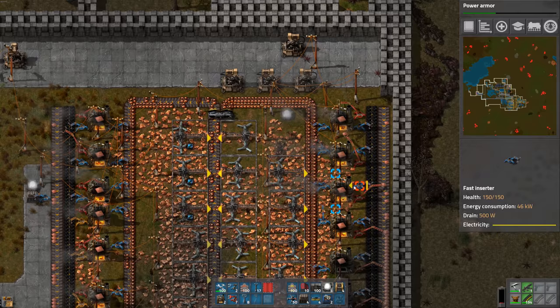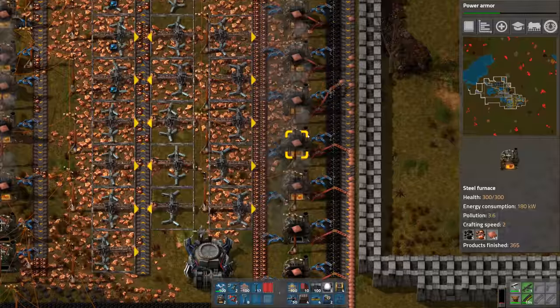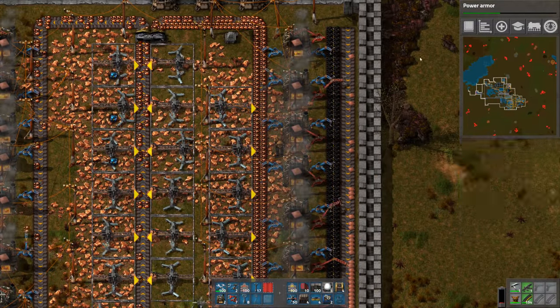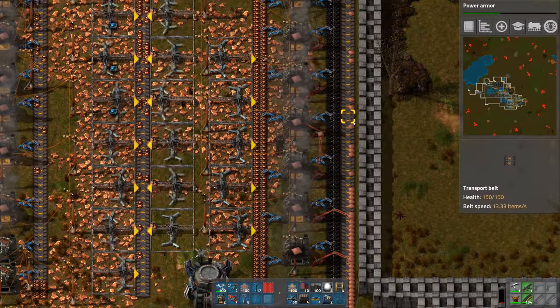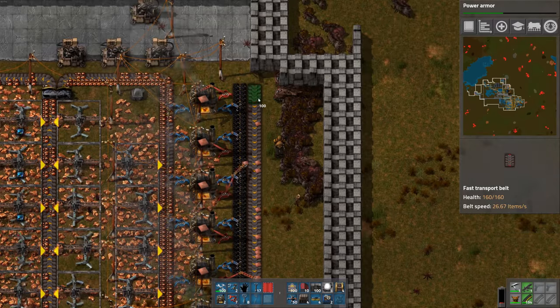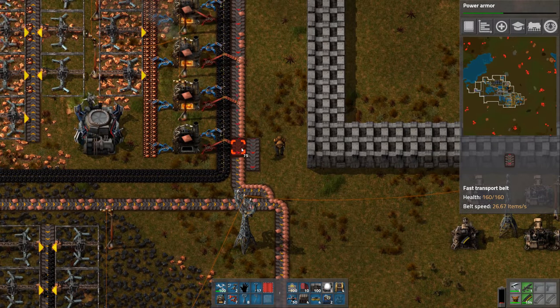So what's up with our copper? The line's just full. Our furnaces are kind of lopsided — we should actually have them on both sides. Let's just use fast belts. That'll solve the problem.